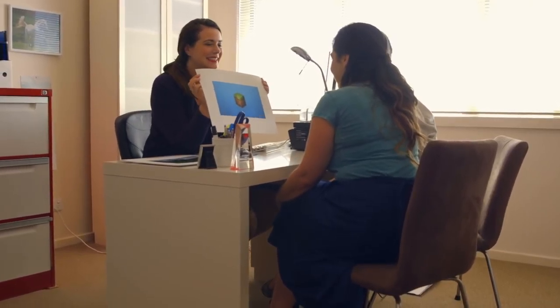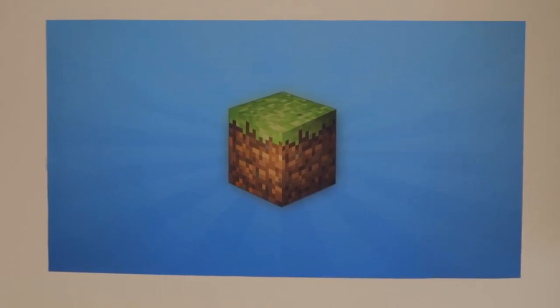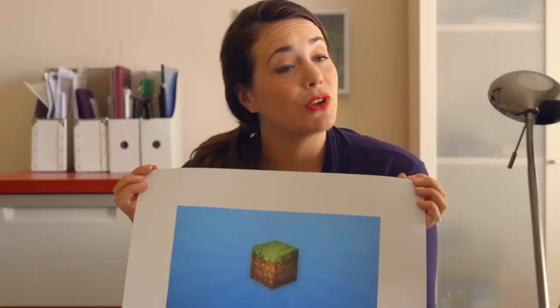Well, have I got the perfect one for you. Ta-da! That's just a cube. Yes. It's a little boxy for us. What materials is it made out of? Redstone, wood, various ores. I think we're looking for something larger.